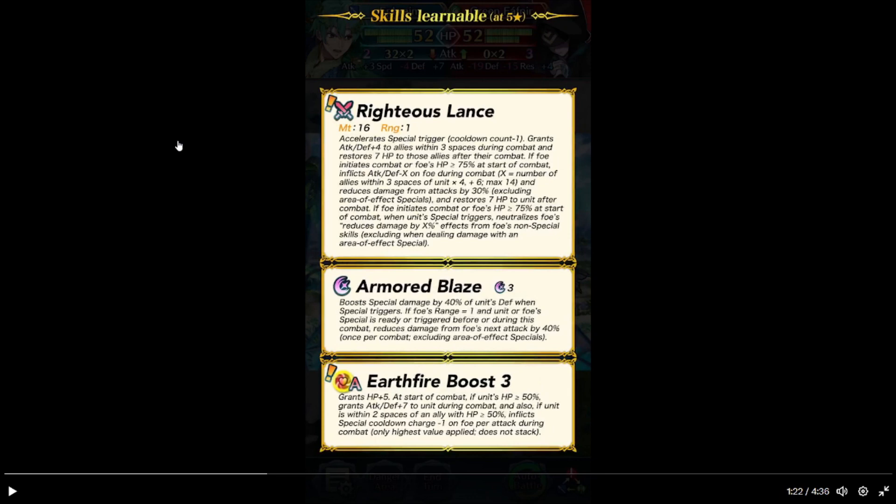Reduces damage from attacks by 40%, excluding area-of-effect specials. Restores 7 HP to him after combat. If foe initiates combat or foe's HP is 75% or above at the start of combat, when his special triggers, neutralizes reduced damage by X percent on foe's non-special reduce skills. So basically he nullifies any damage reduction when his special triggers.